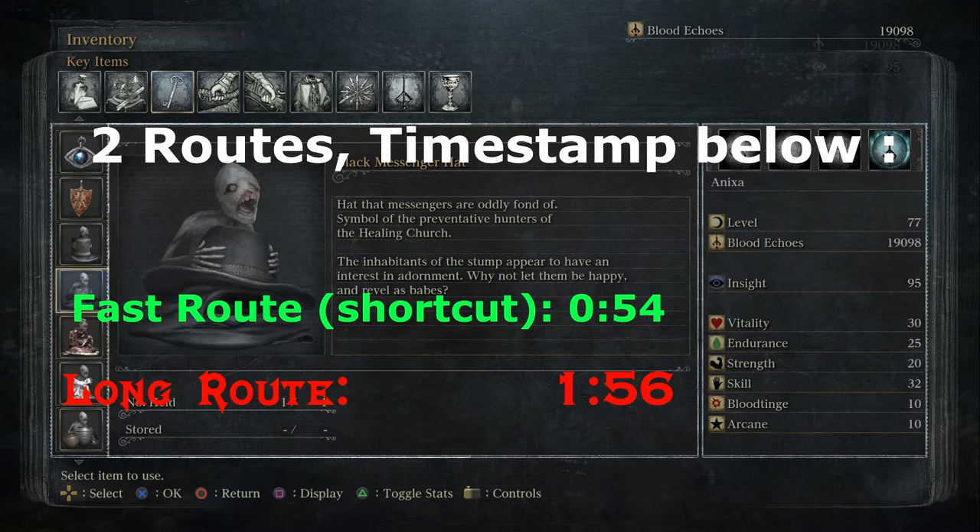The first route is the fastest route, but it requires the shortcut to be unlocked. If you do not have the shortcut unlocked, don't worry — in the longer route I will show you how to reach the item and also unlock the shortcut.